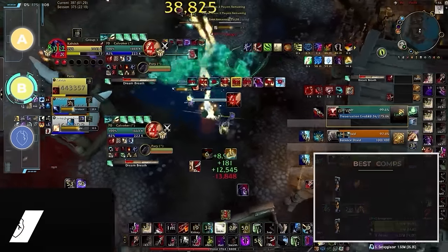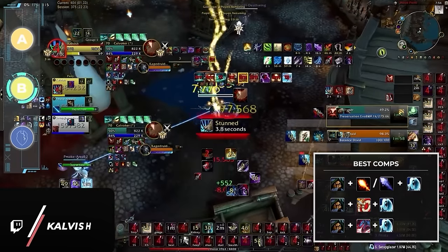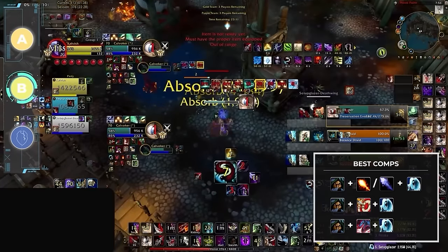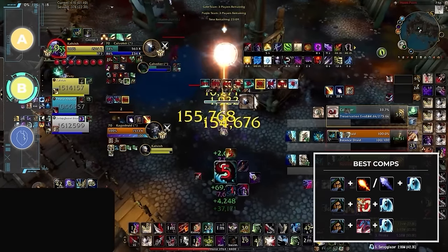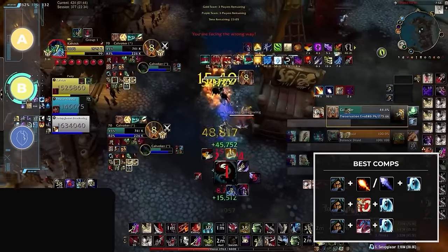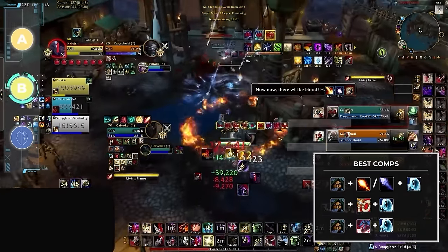Unfortunately, sub rogue will be dropping down to B tier for our final update. Don't get us wrong — sub isn't bad, but requires so much effort to do well compared to assassination. Oddly enough, sub is really good into a lot of the meta specs including assassination, affliction warlocks, feral druids, and dragons. Your best comps are going to be the classic RMP, thug cleave, and if you want to experiment, find yourself a devastation evoker.